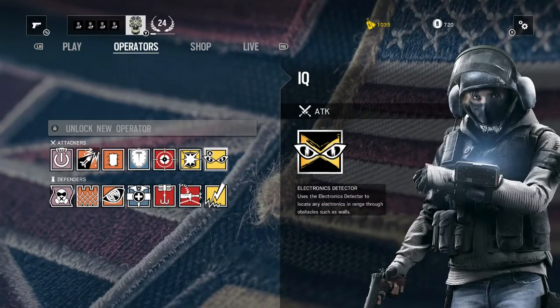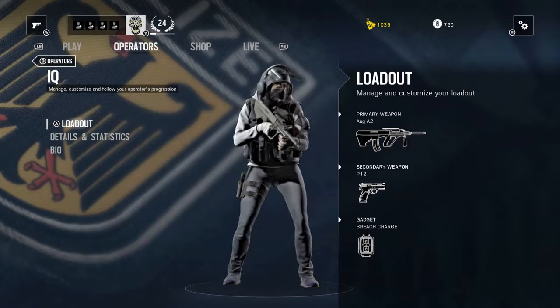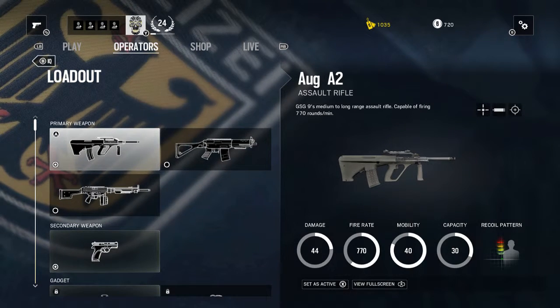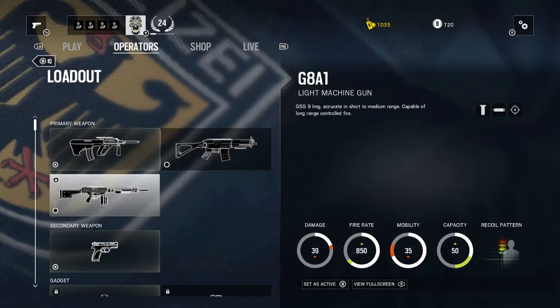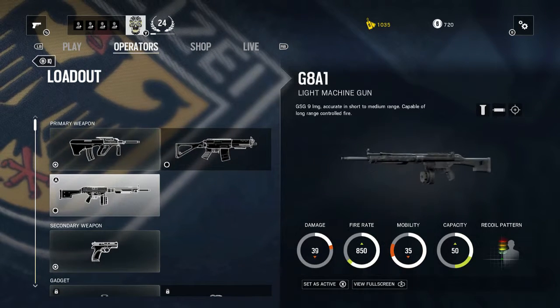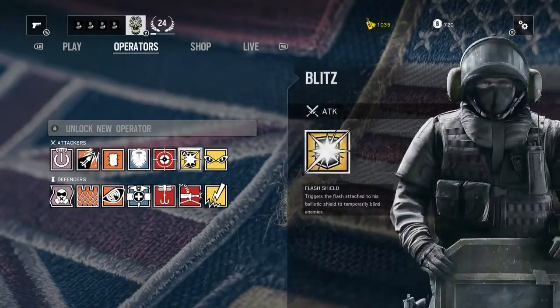The last attacking operator is IQ. She uses an electronic detector to locate enemy electronics through obstacles like walls and floors. Her loadout is an AUG A2 assault rifle — one of the fastest in the game at 770 rounds per minute with a 30-round magazine — and a G8 A1 LMG accurate from short to medium range, holding up to 50 bullets. Secondary weapon is a P12 .45 caliber. Gadgets are a breaching charge and a stun grenade. That covers all the attackers.